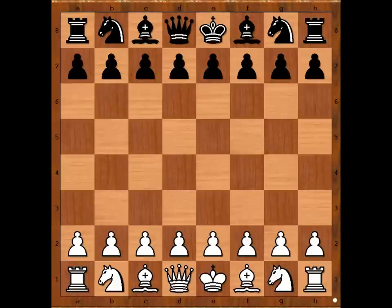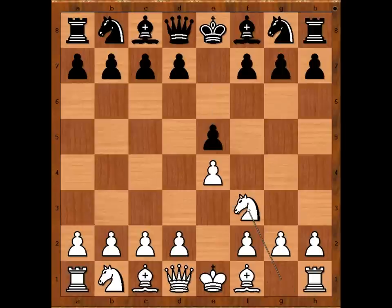Zeng Zhao Wen had the white pieces and she started with E4. Ting Ji Lei played E5, Nf3, Nf6 — two Chinese ladies playing the Russian Game.